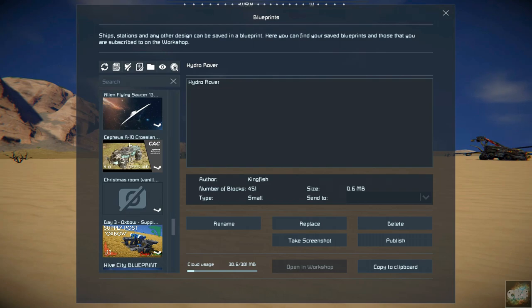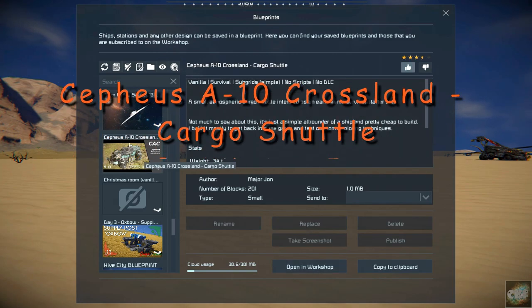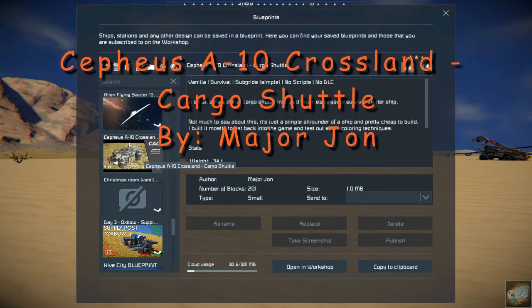Hello, all you space engineers out there. Commander Kingfish here, and it is Mod Wednesday. As you can see, I'm into the blueprints, so it's not a mod this week. It is the Cephas A-10 Crossland Cargo Shuttle, and it's by Major John.